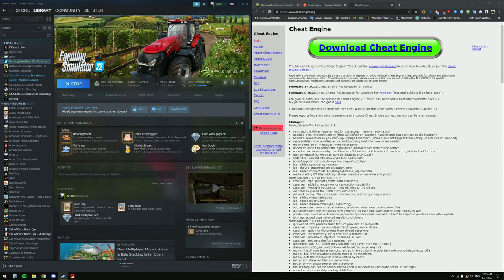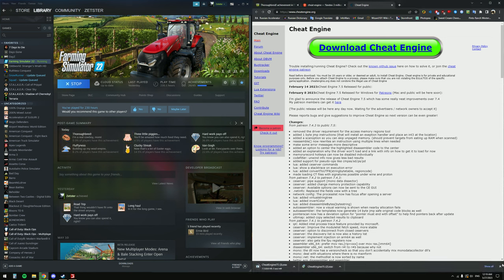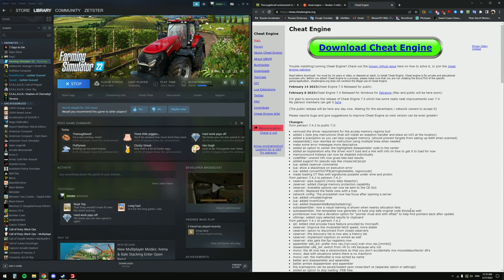A lot of people think Cheat Engine is complicated, but it'll be just fine if you follow my instructions. Go to the site — I'll leave a link in the description — and click the big yellow button to download the exe. One warning: if you don't have an ad blocker, it may open an advertisement tab. Those ads can be from anyone and can be sketchy, so if another tab opens just exit it without clicking anything, and you'll be safe. That's the only sketchy part of this process.